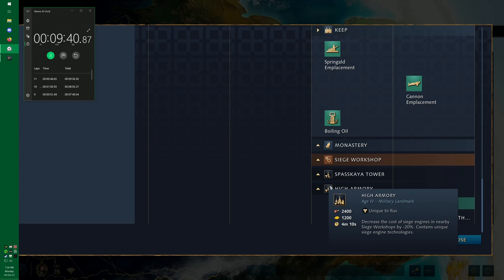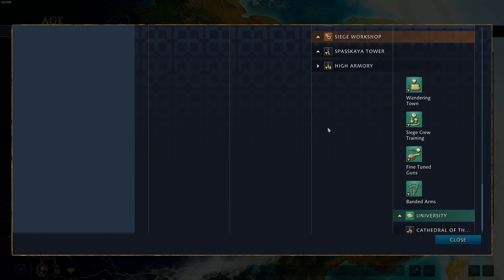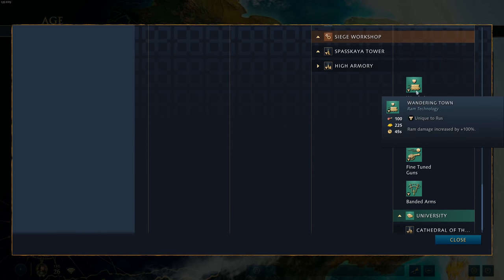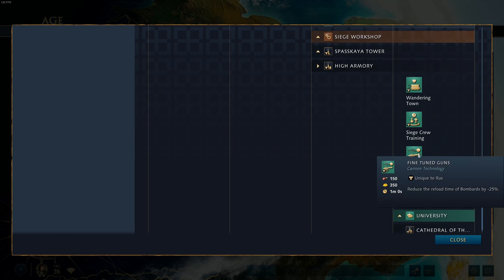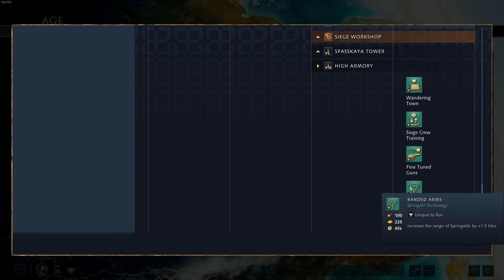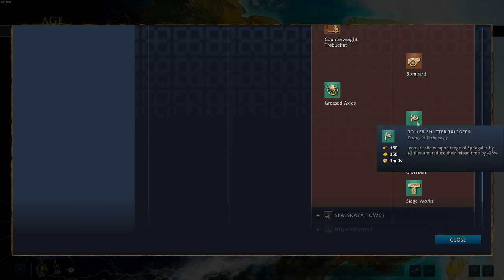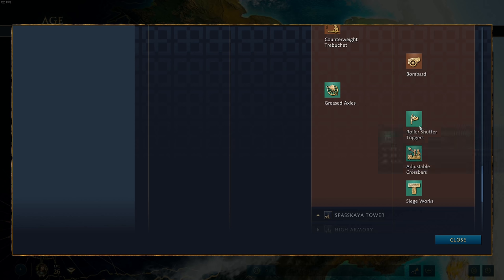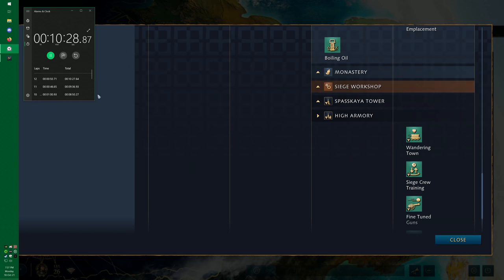The High Armory decreases the cost of siege engines in nearby siege workshops by 20% and contains unique siege engine technologies. Those unique techs are really what makes it so big. Wandering Town increases ram damage by 100%. Siege Crew Training makes setup and teardown of trebuchets and mangonels instant. Fine-tuned Guns reduces the reload time of bombards by 25% — that is the big attraction. And Banded Guns increases the range of springalds by 1.5 tiles, which can be stacked with the existing roller shutter trigger upgrade for even further range. Definitely my go-to in the late game.